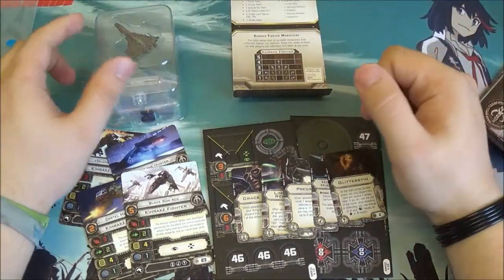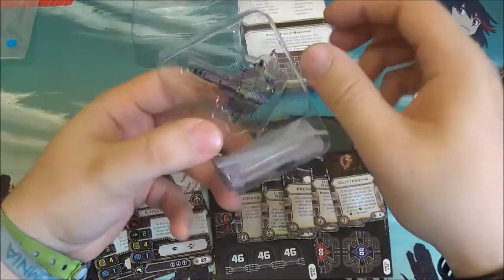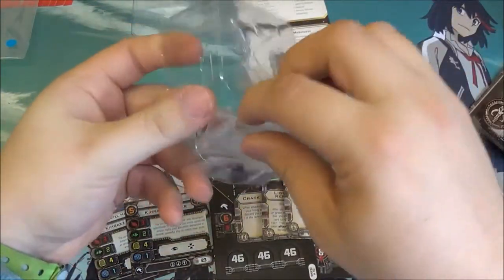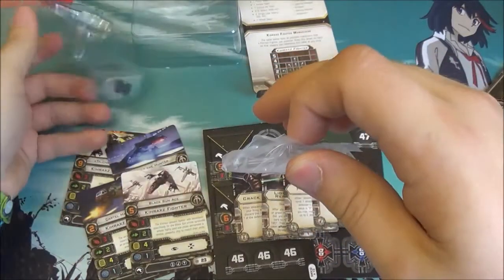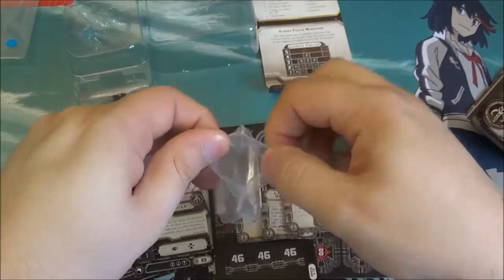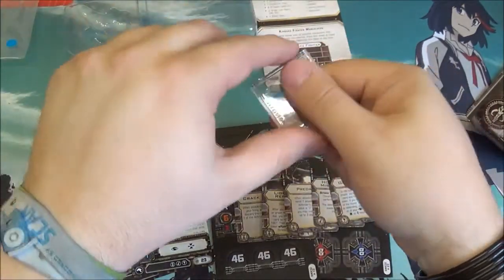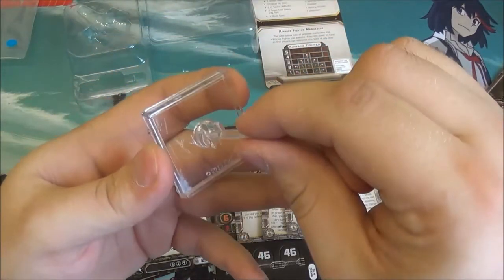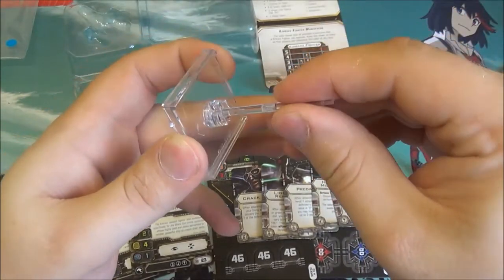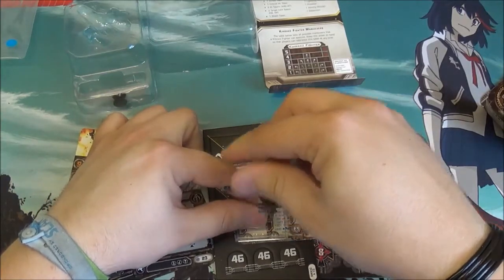So you get 5 upgrade cards and 4 pilots in the box. But of course you also get the miniature. I always advise pushing the model up through the base rather than trying to pull it out, because otherwise you risk breaking it — the last thing you want with a brand new model. So this is on a small flight stand. Let me quickly assemble that and get the fighter on there.